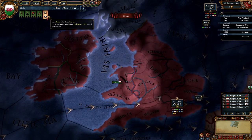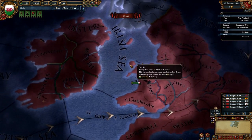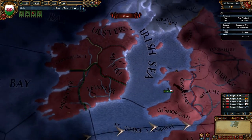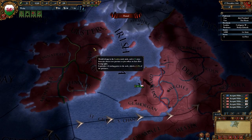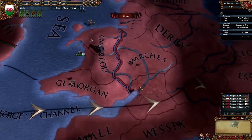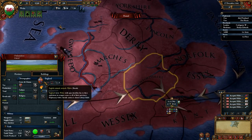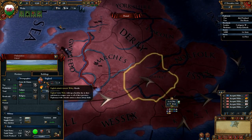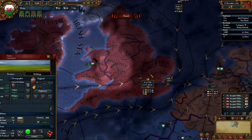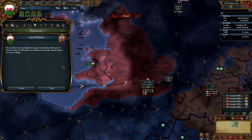An alliance offer from Tyrone pops up — we do not want that because they get dragged into wars with Scotland or neighbouring Irish clans. We do not want to be dragged into any wars right now. England is our rival and they're hostile towards us — 'hostility due to their ambitions to conquer some or all of your provinces.' So what I'm going to do to stop this from going wrong straight away is send a diplomat over to improve relations.